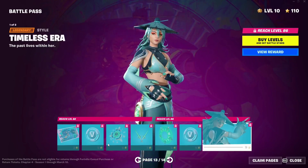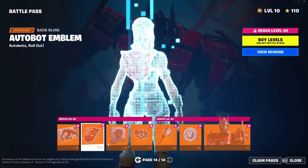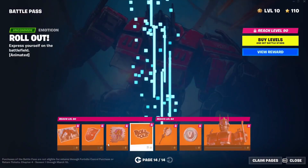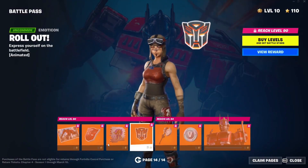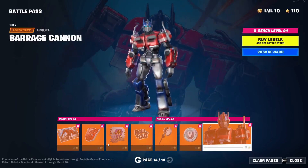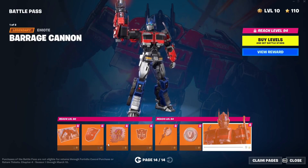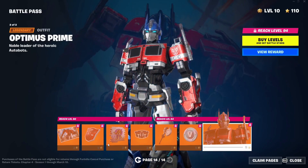Then we have some vbucks and another Era style called Timeless Era — beautiful. Then an Optimus Prime loading screen, the Back Bling, an Optimus Prime spray, an emoticon, a pickaxe, vbucks, and finally Optimus Prime himself with the Barrage Cannon emote — so that's all of it, the entire battle pass.